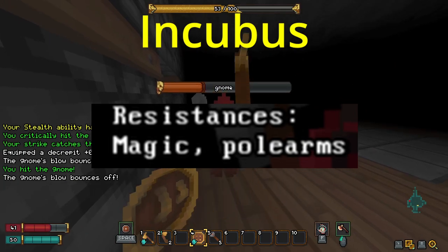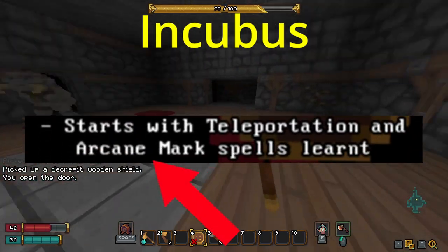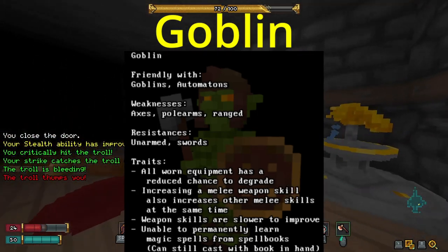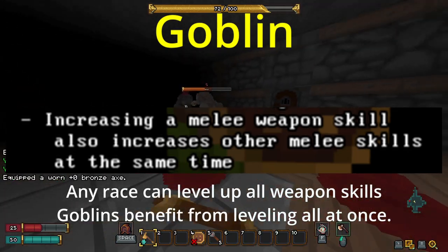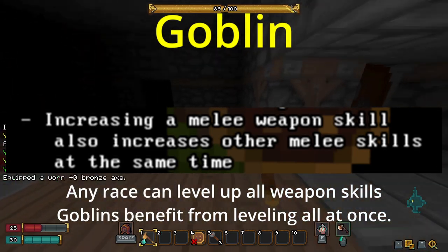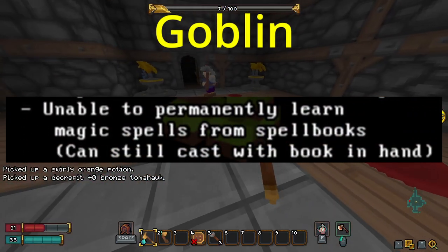Incubus starts with 20% magic resistance, gets buffs from equipping cursed items, and starts with the spell Arcane Mark. Goblins can potentially do more damage than any other race in the game — every time you increase a melee skill it also increases all other melee skills, giving goblins more strength stat rolls than any other race. This comes at the price of weapon skills increasing a little bit slower and being unable to learn any sort of magic.